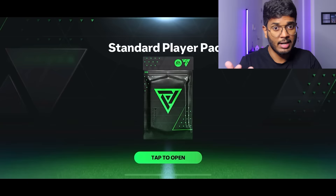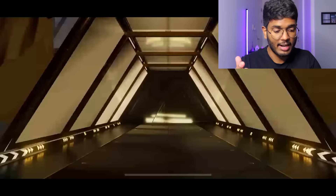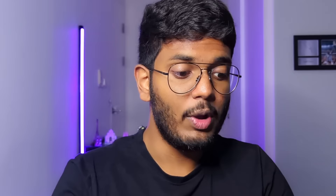We've got a few more to open - 11 of them. Let's go all at once, come on EA Sports! That's a walkout - love to see it! Hungary... this is Puskas! I knew it! A 92-rated striker is sorted for us. That's it - nothing spectacular other than Puskas, but what a pull.